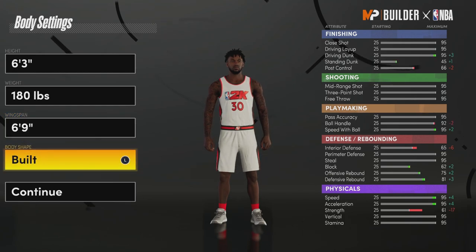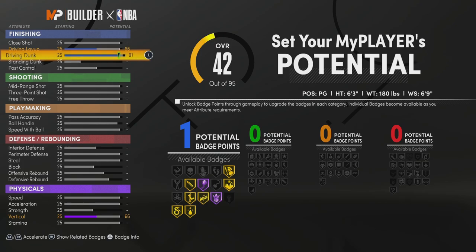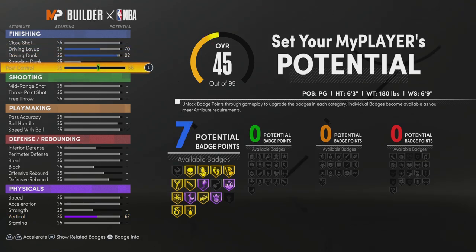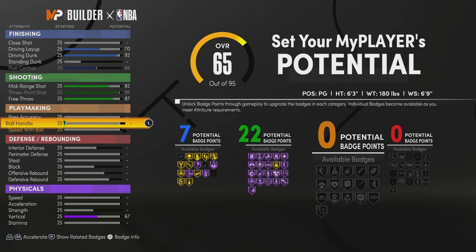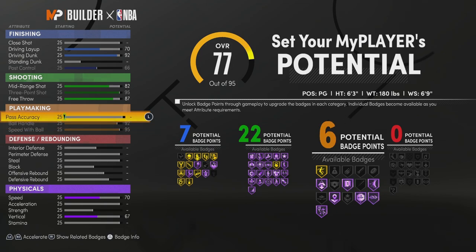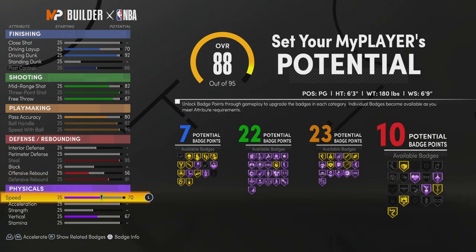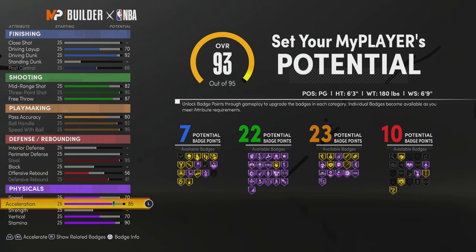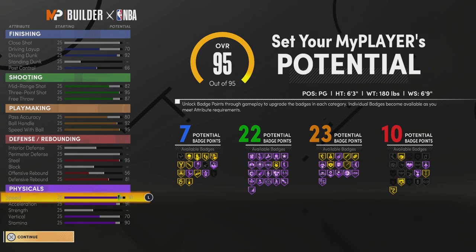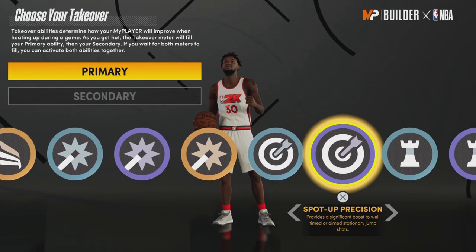I went with number 30 — Steph Curry vibes. You're gonna want to be 6'3", 180 pounds, 6'9" wingspan. For finishing, your driving dunk to a 92, driving layup to a 70, and post control to a 66 so you get seven finishing badges. For shooting, max out your three, put your mid-range to an 82, free throw to an 87 — 22 shooting badges. For playmaking, max out your speed with ball, max out your ball handle, and passing accuracy to an 80. For defense, max out your steal and max out your defensive rebounding. For physicals, max speed to a 91, acceleration to a 91, vertical to a 70, and stamina to a 90.